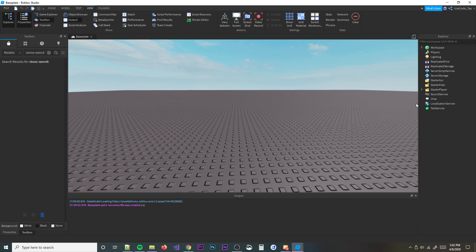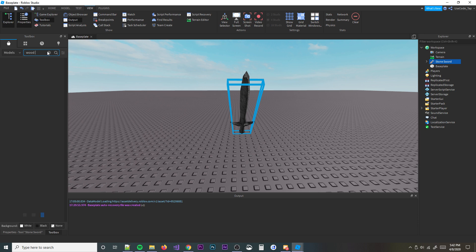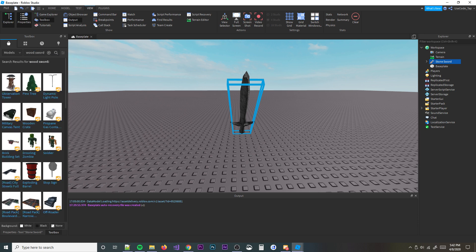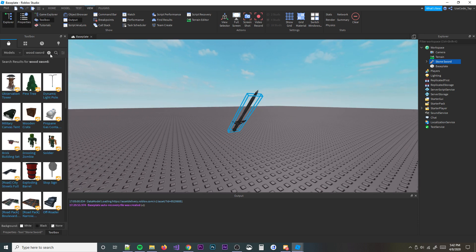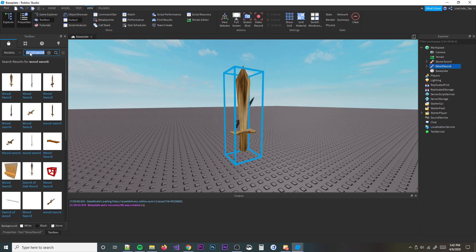We need a wood sword and then a wood pickaxe. I'm going to look in the toolbox — I'm not gonna make these myself. We need a stone sword, wood sword, and a wood pickaxe. These are all in the toolbox, basically the first results. You should be able to find them pretty easily.